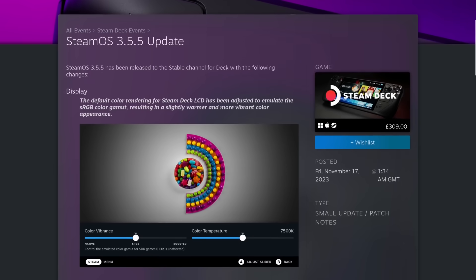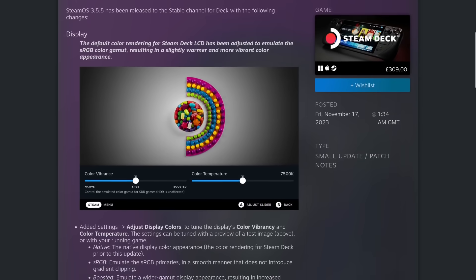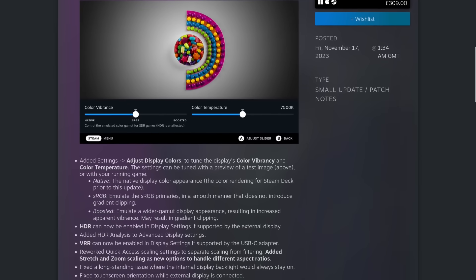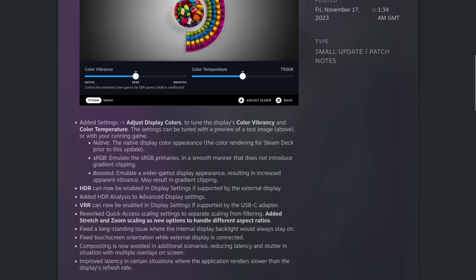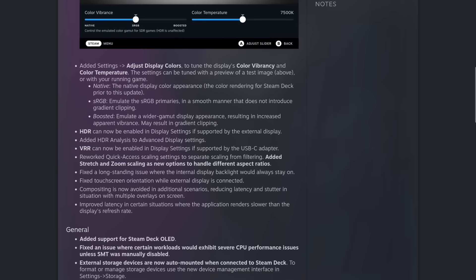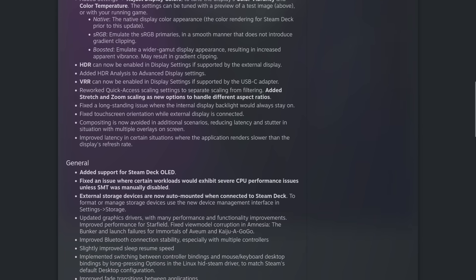There's lots more to this update — the changelog is really long, especially with the new refreshed Linux kernel and Arch Linux package base for the upgrade of the operating system itself. There's the updated KDE Plasma desktop mode, an updated graphics driver, and the list just keeps going. A good one for people doing emulation is that they fixed it where certain workloads would exhibit severe CPU performance issues unless SMT was manually disabled, so they've fixed that up now as well.